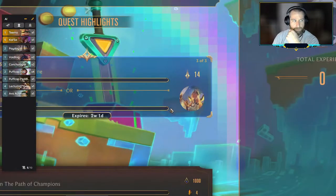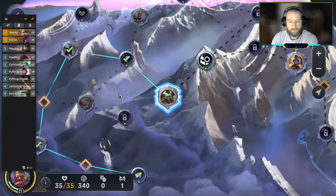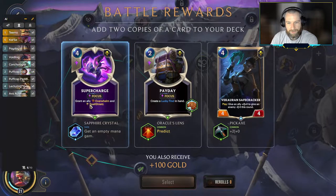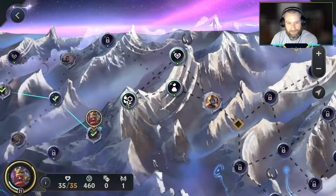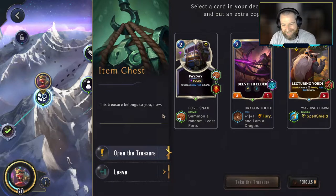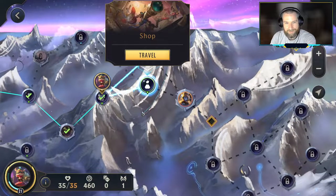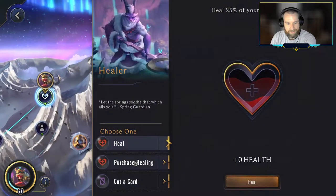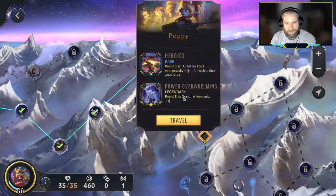Supercharge — always kind of interesting. Let's just load up on these Paydays, right? We already saw how good it was with Teemo — why not add more? Fury on the Bethelda Elder — I dig it. I like where this deck is headed. So I'm not going to go to the shop, I'm just going to head up to the healer and cut out this other card. Lecturing Yordle, you're gone. On to Poppy.